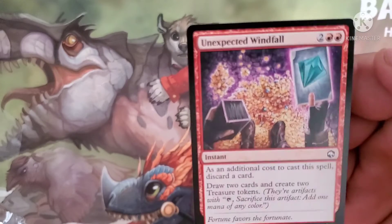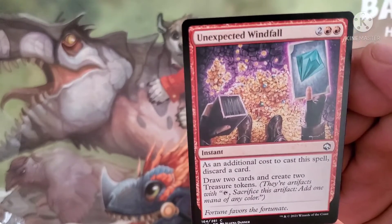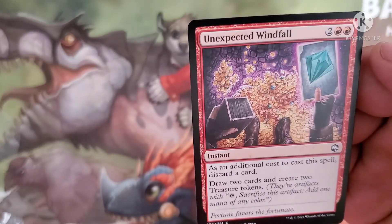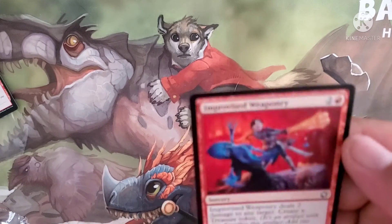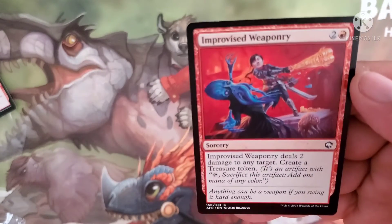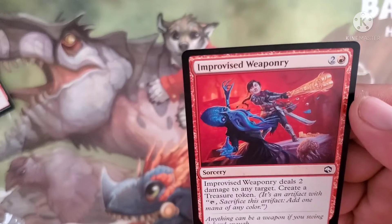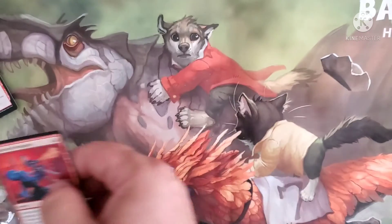Uninspected Windfall is an instant that costs two red and two. As an additional cost to cast this spell, discard a card, then draw two cards and create two treasure tokens. Improvised Weaponry costs two and a red for a sorcery — it does two damage to any target and we get to create a treasure token.